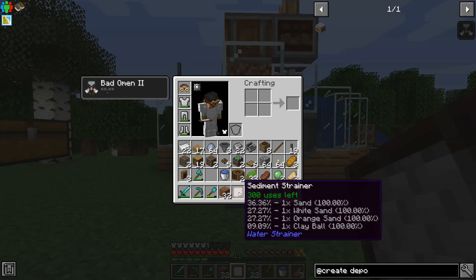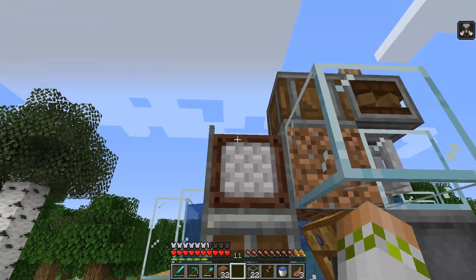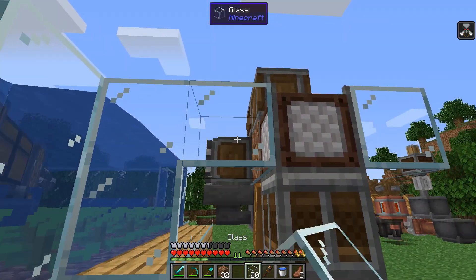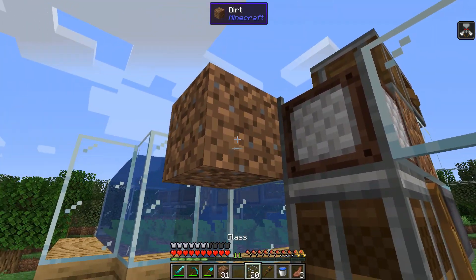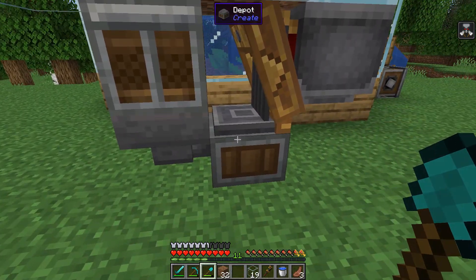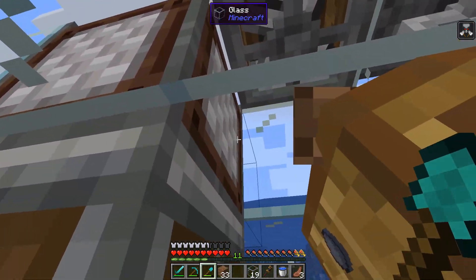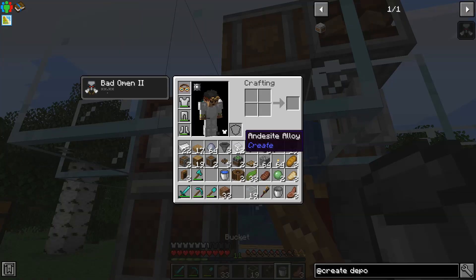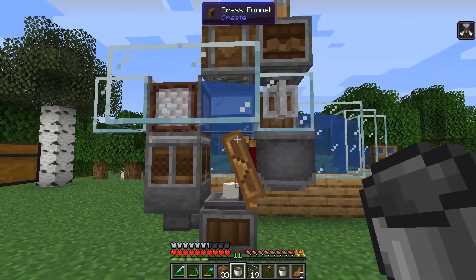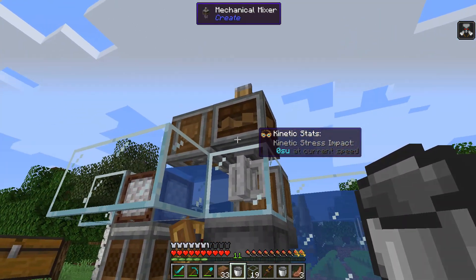All of the sand, no matter what color, gets washed into clay. So we put the strainer in here, put water up there, and it will automatically collect sand or clay. If it's sand, it gets washed, then goes in there; if it's clay, it automatically goes in. We need to put water down up here — technically we don't need flowing water here, but it looks nicer. The sand has ended up here — all we need is to bring rotational power to get this running.